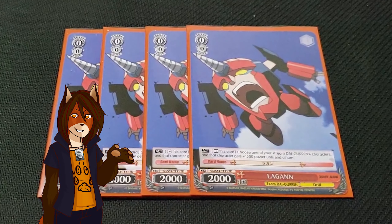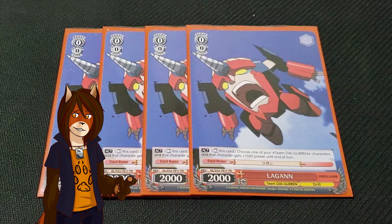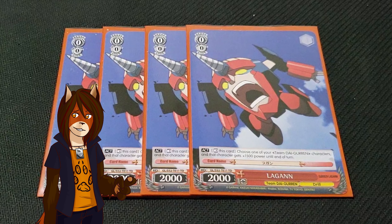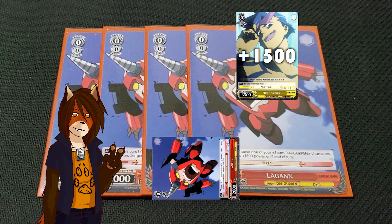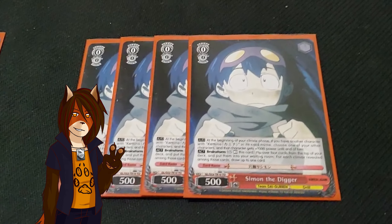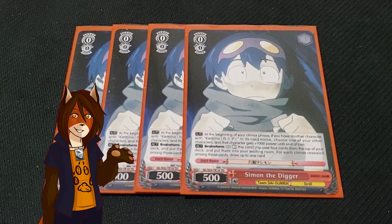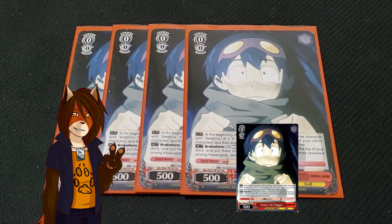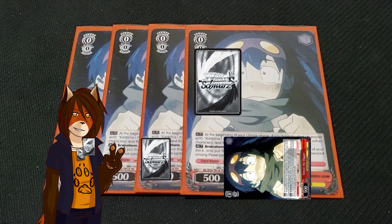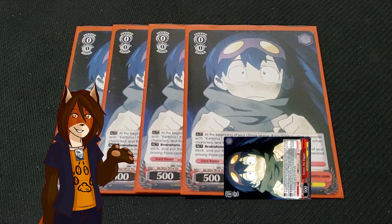I am still playing the 4 Logon, because that combination ability that you seek later on with some of the other cards is top tier. Plus his ability to give any character 1500 power for a turn is very handy at all levels. I am still playing the playset of Simone the Digger, because his ability to give any character 1000 power for a turn if I control anything with Kamina in the name, and his ability to chance into draws with his Brainstorm ability, is very handy.